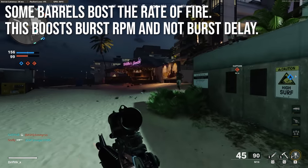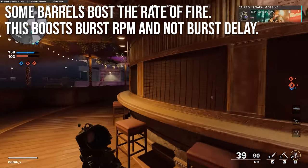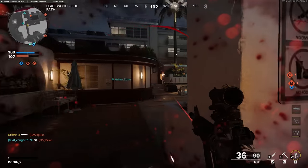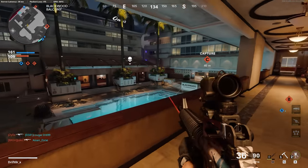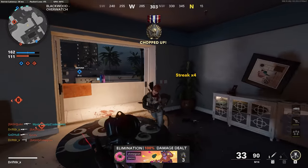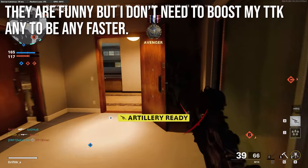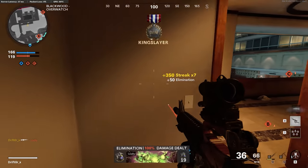Some of the barrels will boost the rate of fire. The very first one is the rapid fire barrel, and then there's one called the titanium, that'll boost them 14 and 25% respectively. What this does is boost the rate of fire of the burst but does not reduce the burst delay. So you're still stuck with that 235 milliseconds burst delay no matter what, but the rate of fire of your burst can get pretty fast — just shy of 1200 RPM for the 25% barrel, which is ludicrous. I don't really need to boost my time to kill any faster than it already is; I don't think those are the most efficient attachments.